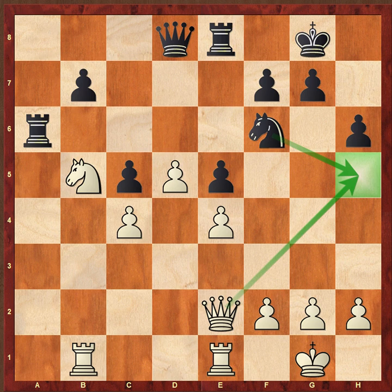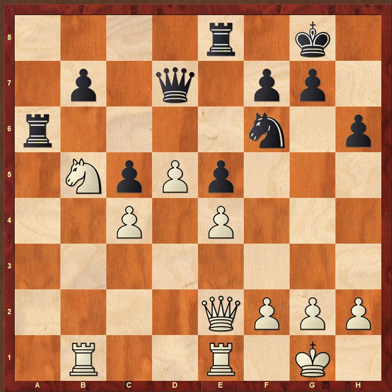Queen e2 is the start of another mini plan. First it cuts off the h5 square — it denies h5 to the knight so it cannot jump to f4 later. Second, white has the idea of playing queen to e3, attacking the c5 pawn, and if black tries to play on the king side, the queen is better placed on e3.